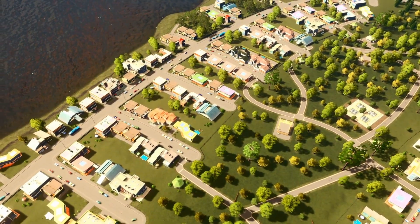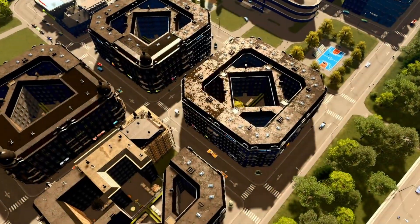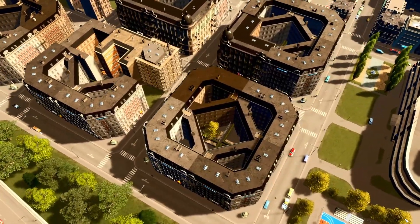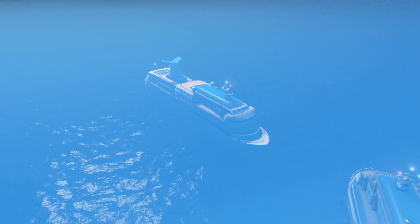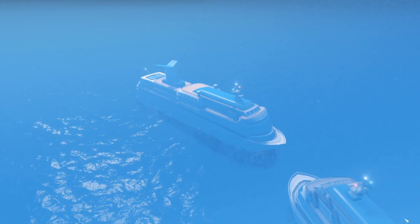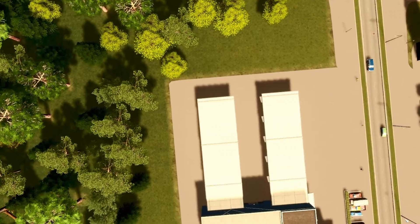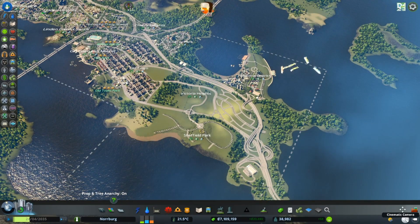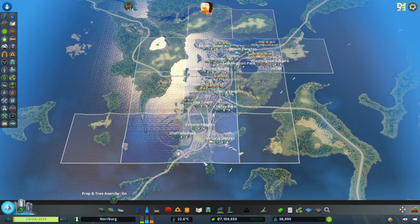Good day, my name is over and we are playing City Skylines today. I'm going to place and build some suburbs in the city Norberg. Last time we were building a cruise ship harbor and hotels area, and beside that we now got more land to build. I do not want to have high-rise buildings, so let's just jump into it.